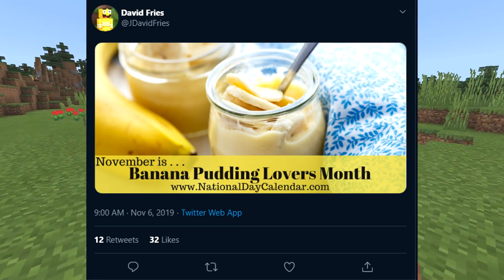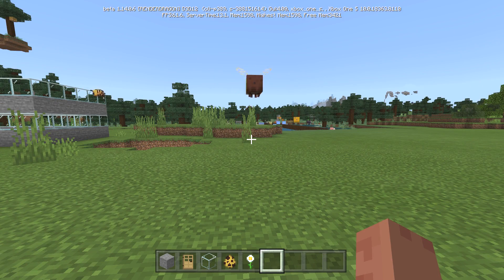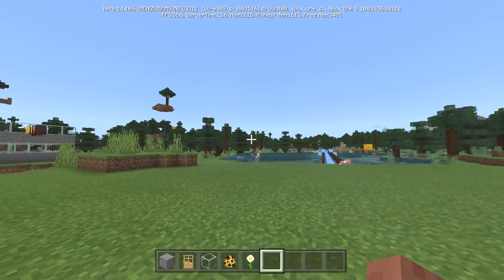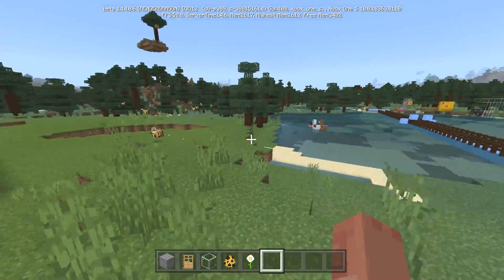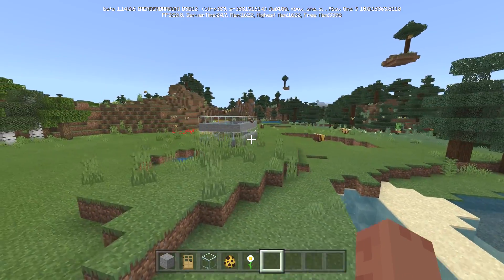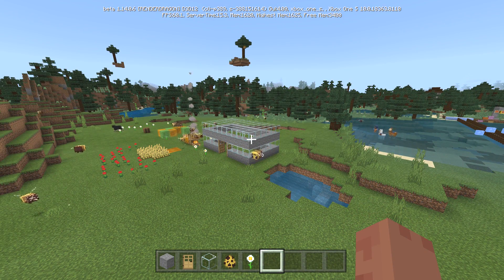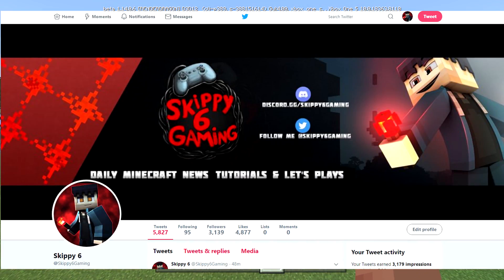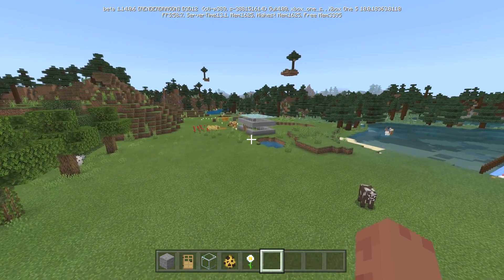Beta banana pudding — that's right, beta banana pudding guys! Minecraft Bedrock Beta 1.14.0.6 is out now. Change log update, bug fixes — here we go. Hey guys, Skip here for real, Skip B6 Gaming, coming to you from — look, there's a wandering trader! This is the crazy beta world where we've been going over all the new items through 1.13 and 1.14. We're now on iteration 0.6, and it's a small one today but we're going to go over it.